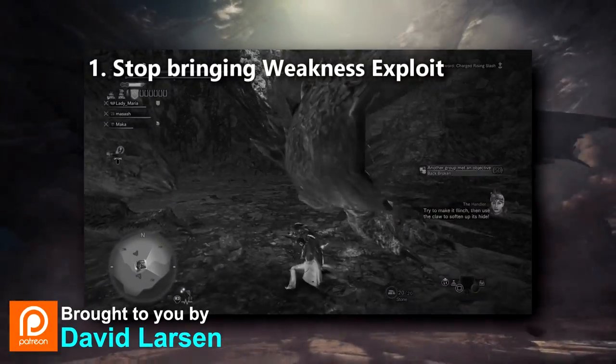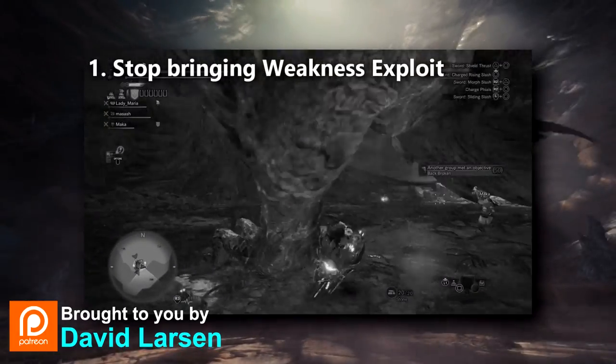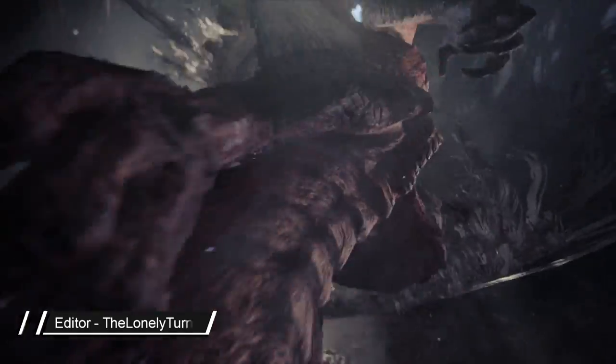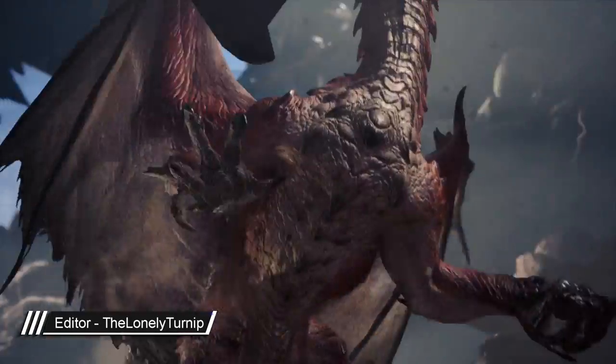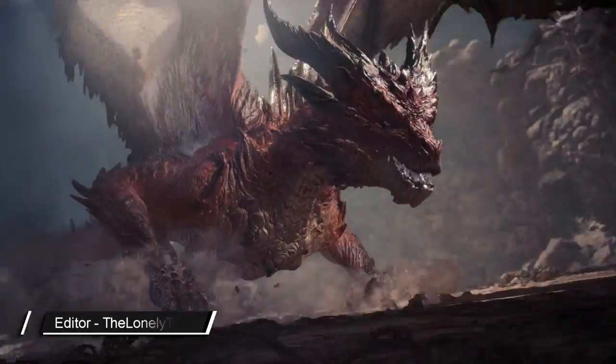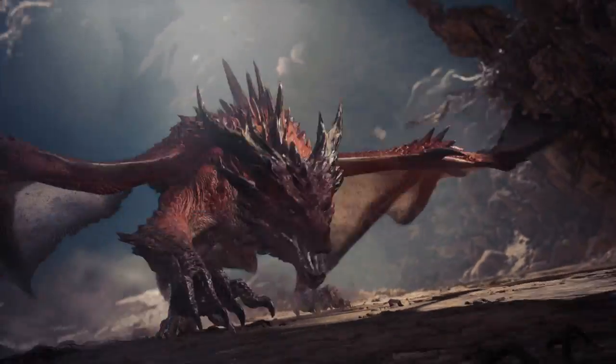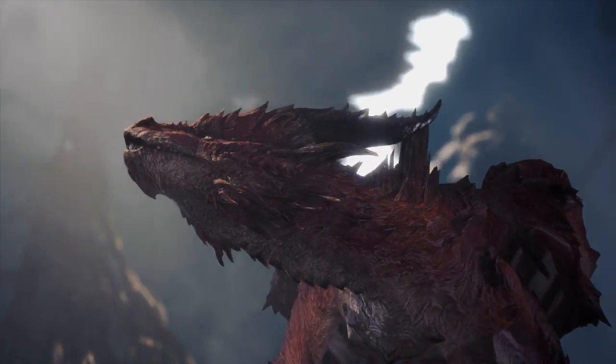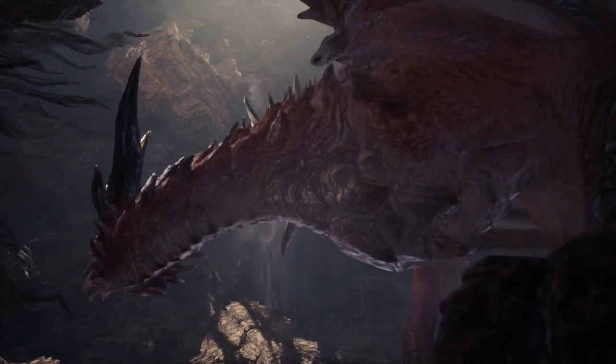I thought that weakness exploit was not working on Safajiva until you broke his parts. I was actually reading an image incorrectly. It wasn't saying that the parts had to be broken — it was saying that the parts had to be softened. I should have double-checked before saying that weakness exploit was not a good option. So I wanted to correct that.